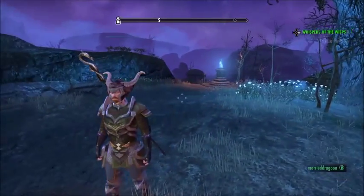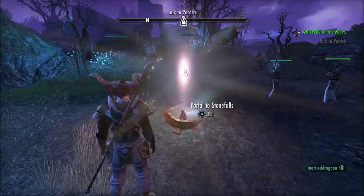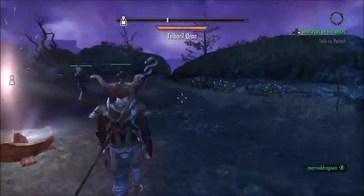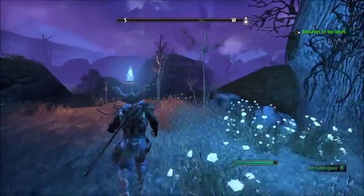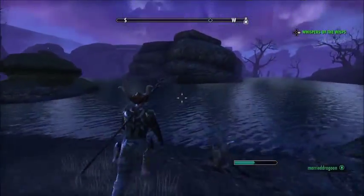Okay YouTube, this is Merry Dragoon, and we've just jumped into the Crowswood dungeon, which is our next location for Sky Shard number 15. I have it marked already on my mini-map — you can see it way back there — and we're going to head towards that location. What you want to do is get down to the water's edge, and be very careful here.